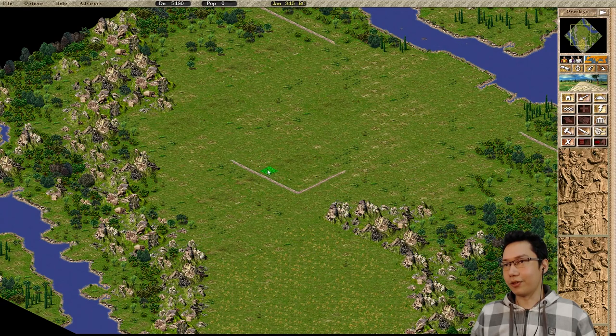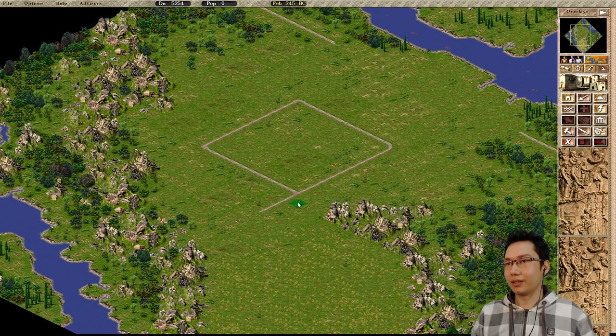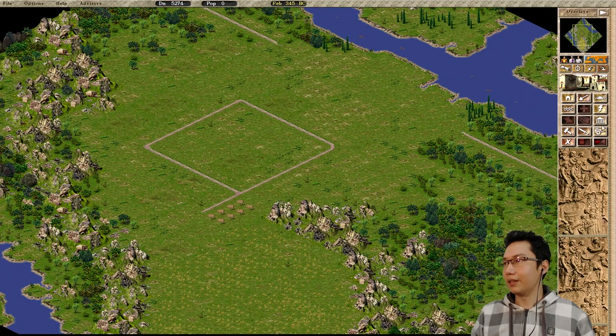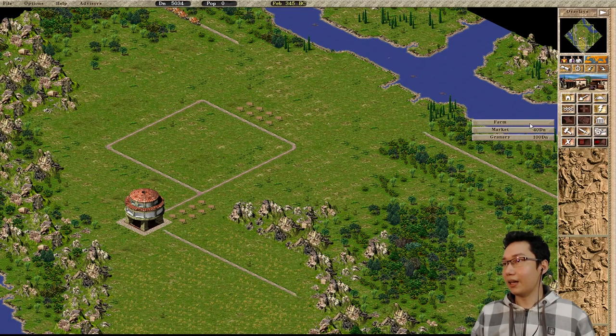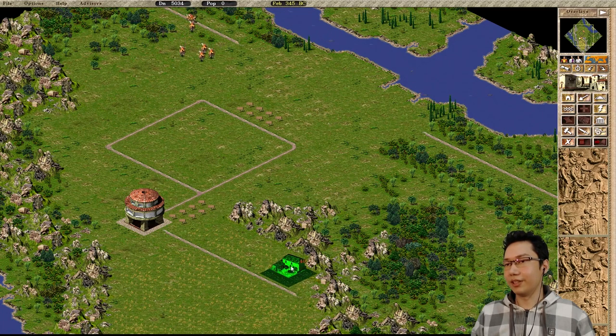Counting out the 9x9 grid: 1, 2, 3, 4, 5, 6, 7, 8, 9 — and again 1, 2, 3, 4, 5, 6, 7, 8, 9. That seems correct. We're gonna have a road come out this way and a couple of houses here. Also placing a few houses on the outside of the block for future planning. And we're gonna put down the granary right here, with the road coming out like that.